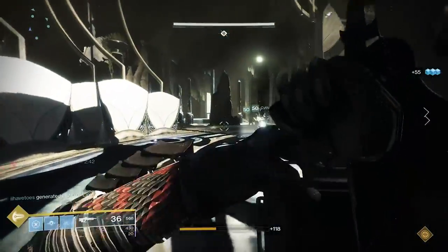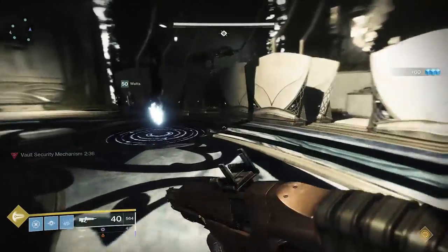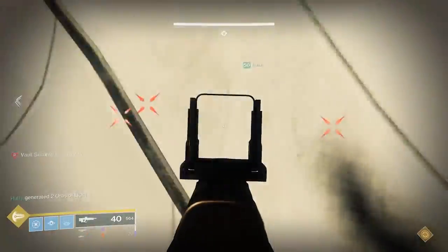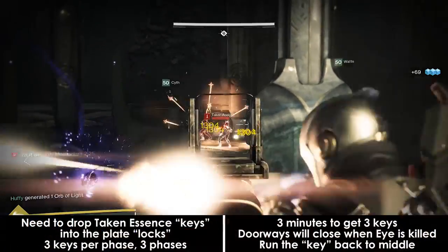All of that happens within the first few seconds of the encounter. What will normally happen is you'll start the fight, make your callouts based on the icons, kill adds, and then move into the next part. So let's assume that you have your callouts under control — what actually happens next to get the keys into the locks?